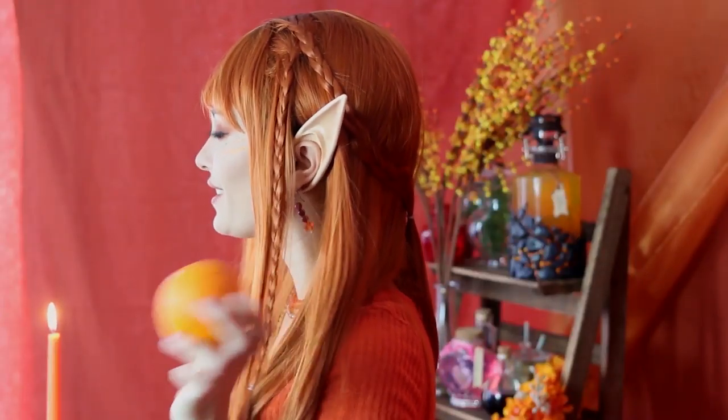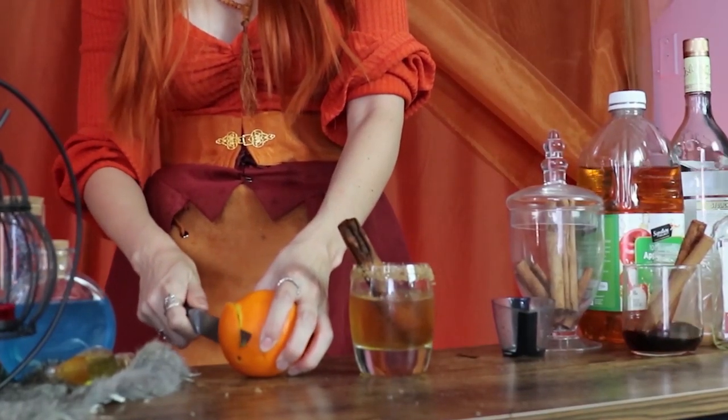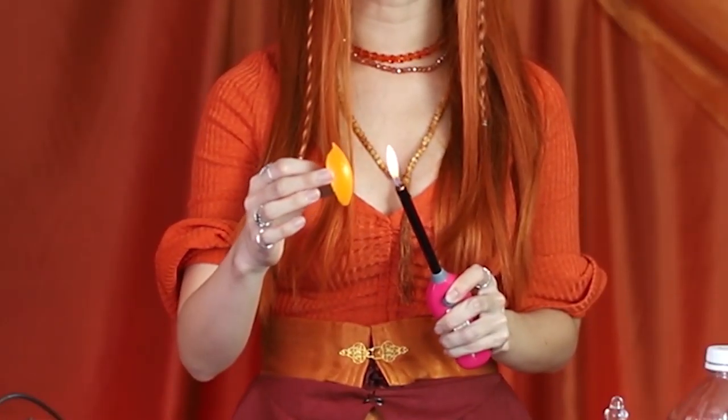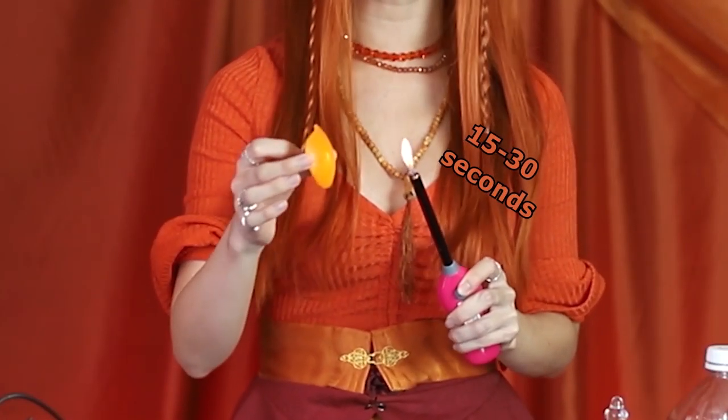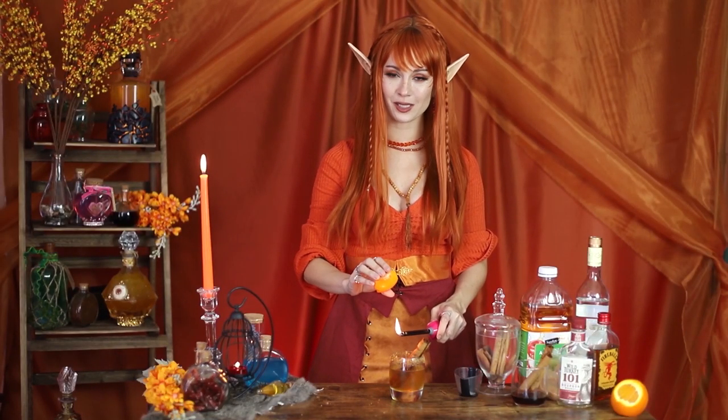Since this is a Potion of Fire Breathing, I do want to do a little fire trick. There's one that's really easy and pretty safe — but remember, fire is always a bit of a gamble both in D&D and in real life, so please be careful. This trick involves a simple orange: all you have to do is cut a nice round piece of the rind, try not to get any of the meaty part of the orange. Once you have your rind, hold it close to the flame to help bring some of those oils in the peel closer to the surface. Then when you're ready to serve, hold the flame over the cocktail and squeeze the peel.